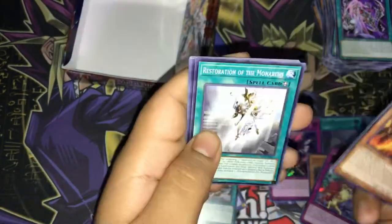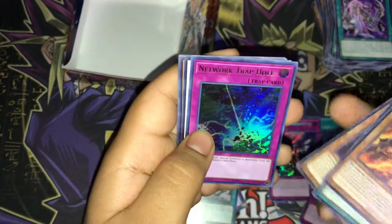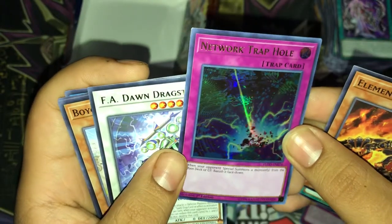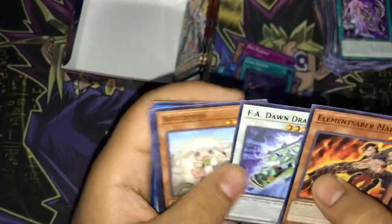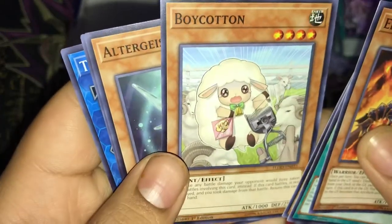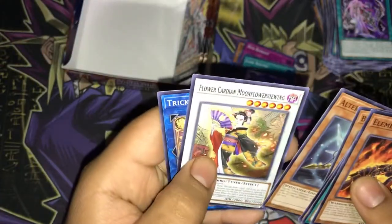Elementsaber Mallow, Restoration of the Monarchs, Goki Octo Stretch, Network Trap Hole — cool looking Trap Hole! We have FA John Dragster, boy Cotton, Alt Guys, Pixio, Flower Cardian Moon Flowering, and Trickstar Bloom. On to our final two packs.